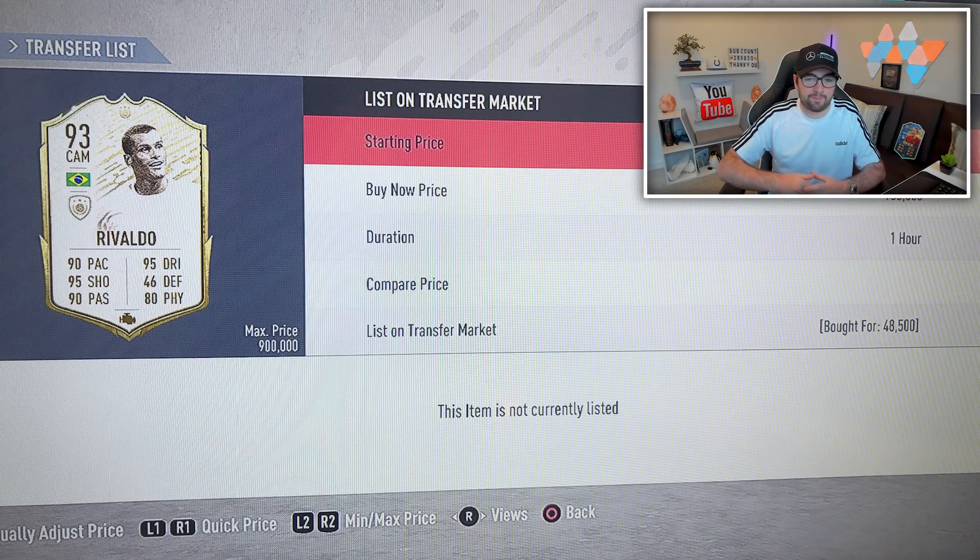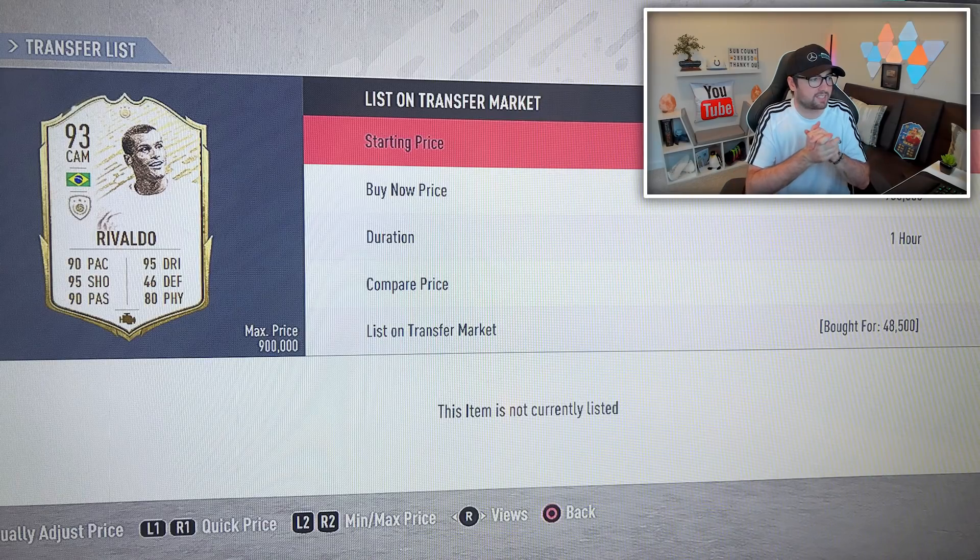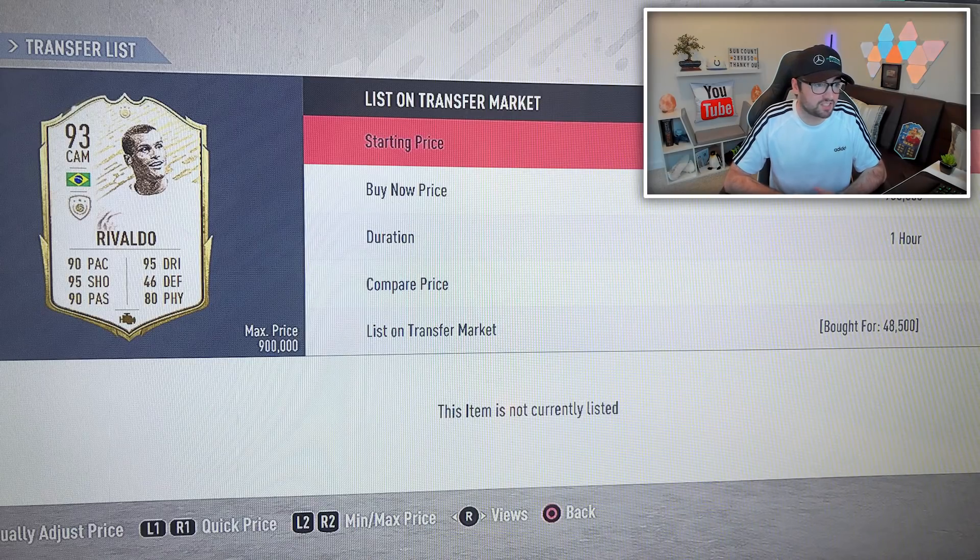To wrap things up for today's episode, we have one more snipe to feature — a Prime Icon Moments card at min price: the 93-rated Rivaldo. What's interesting is that even though he's a high-profile Brazilian icon, his Moments card can be obtained for less than 50,000 coins due to a scuffed price range. Faze Ali was able to take advantage of this and got the card for 48.5k. His value right now is around 400,000 coins on PlayStation and 350k on Xbox, so getting him at min price is still an incredible deal. Unfortunately we only have an image rather than gameplay, but congratulations and thank you for sending it in.